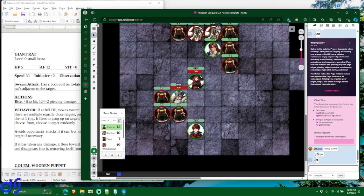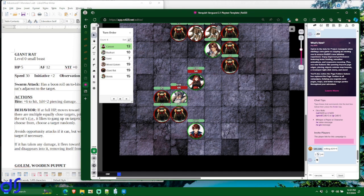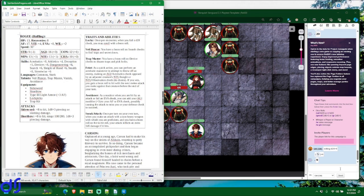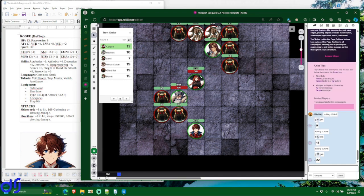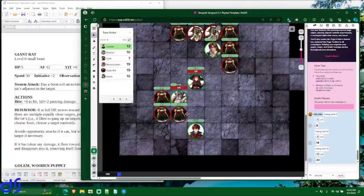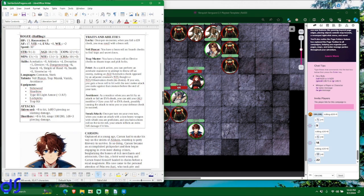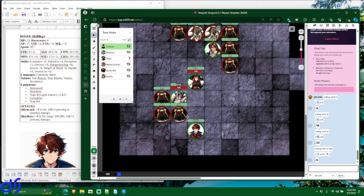He basically gets a boon roll both from succeeding at the feint and from flanking — but boon rolls don't stack. You either have a boon roll or you don't. So he rolls to hit with plus eight: gets 14, and the boon roll gives him 22. The giant rat only has an armor factor of 12, so both rolls hit — neither is a crit. He does 1d8 plus 3 plus 1d6 sneak attack damage for six points total, which instantly kills the rat.